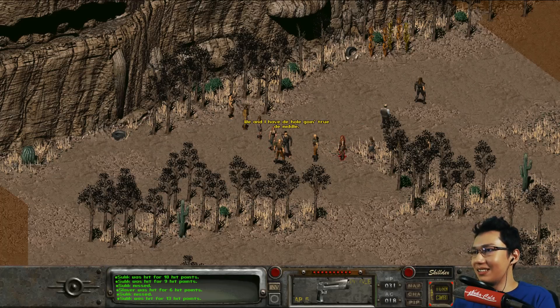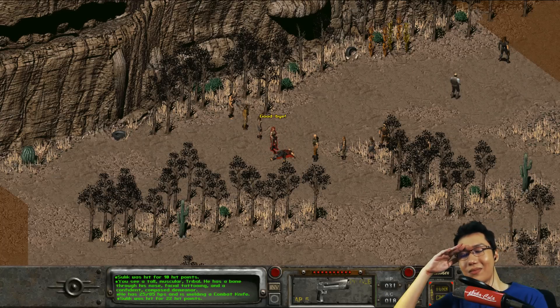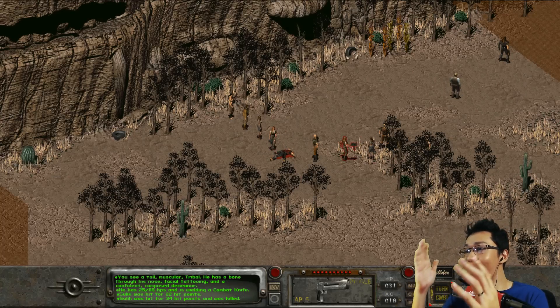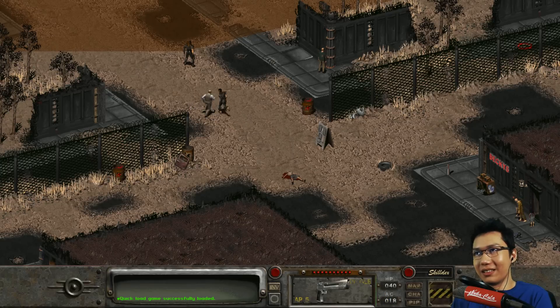Sulik's dead! Sulik is at 25 hit points. I don't think I can make it out before Sulik dies. That's a reload. Let's try that again. Vault City - hopefully we'll encounter something like rad scorpions or mole rats.